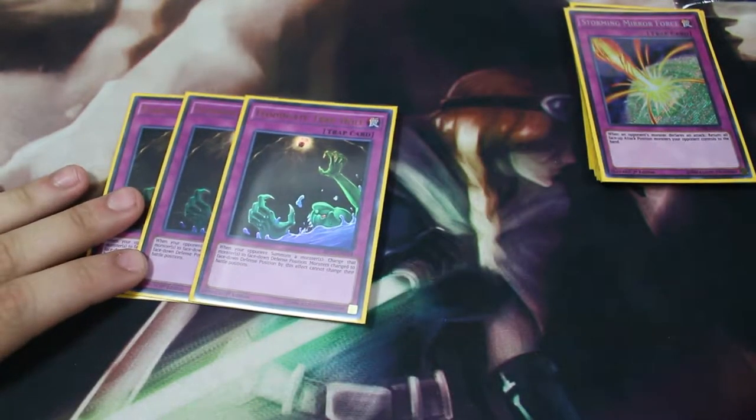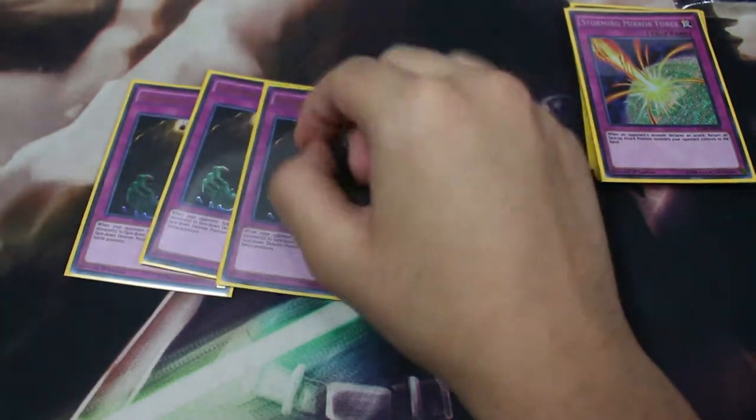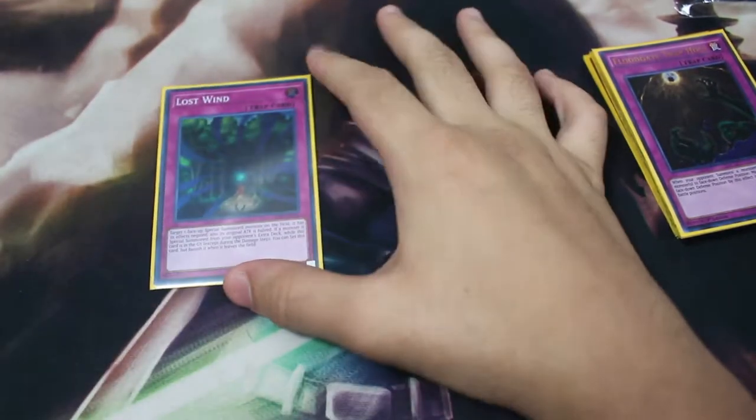You have so many cards it's going to be very annoying to play against. The other annoying card is triple Floodgate Trap Hole — same idea as Canadia but more annoying. Your opponent can't flip that monster again; it must remain face down for the entire game unless a card specifically flips it face up.